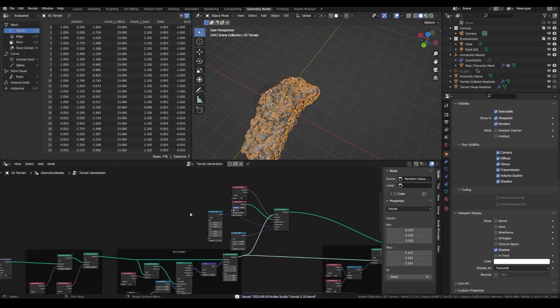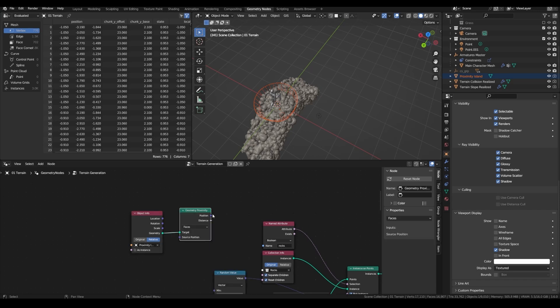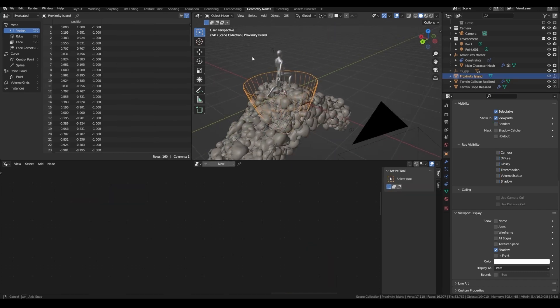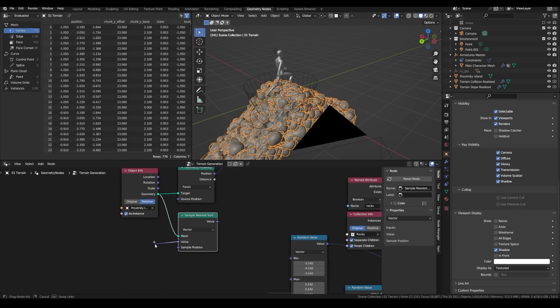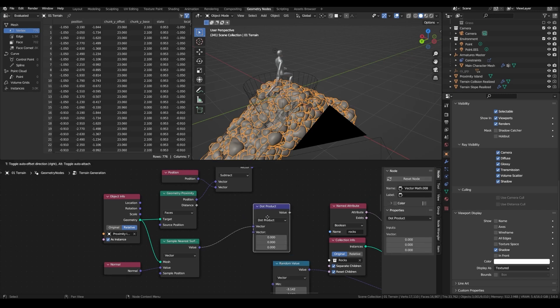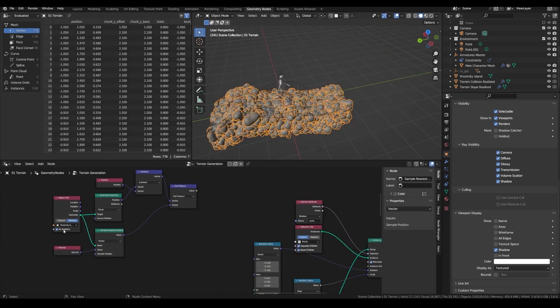Now let's have it control the scale in our geometry node setup for the terrain. Drag in your proximity island, set it to relative, and from the geometry we can add the Geometry Proximity node. Then let's compute the distance vector between each point of the mesh and the points of our instances. If we just take this distance, it won't make the difference between the inside and outside of our mesh island. So to do that, we also need a Sample Nearest Surface node, which will sample a vector being the normal of the mesh, and with the dot product operation it will allow us to make the difference between the points that are outside and the points that are inside, because we are comparing the difference of position to the direction of the closest normal. Just make sure the Object Info is not set as instance.